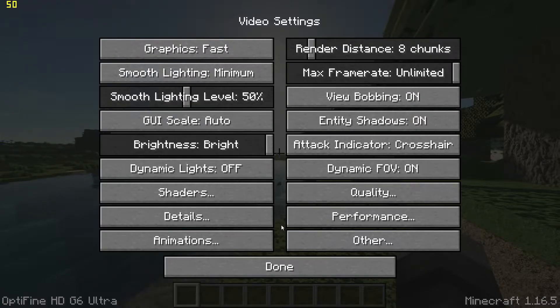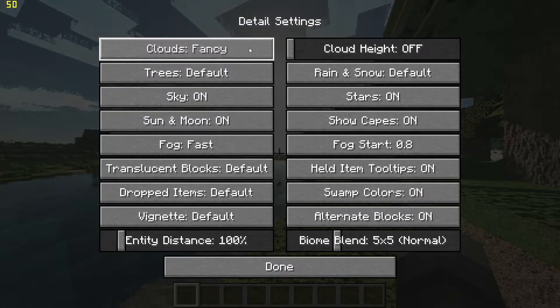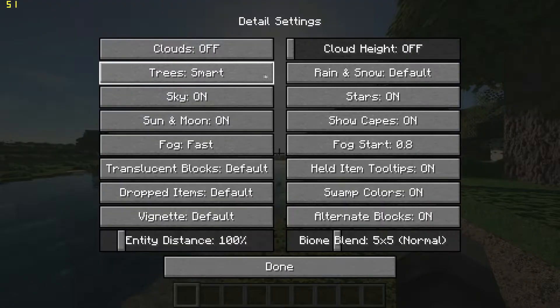Then go back, go to Detail Settings, set Clouds to Off, and Trees to Smart.